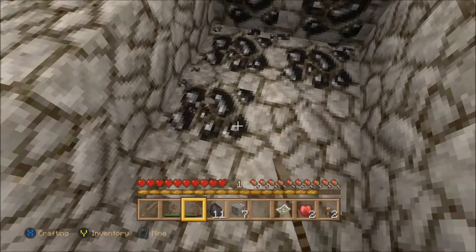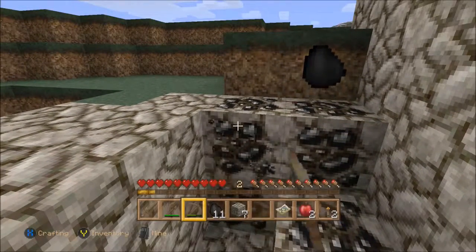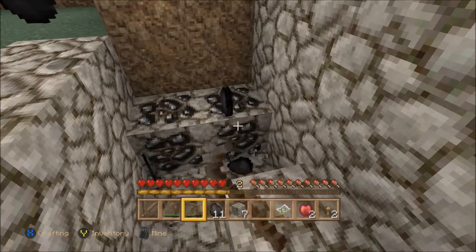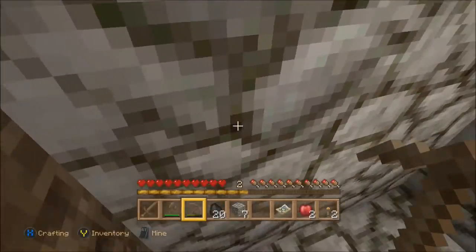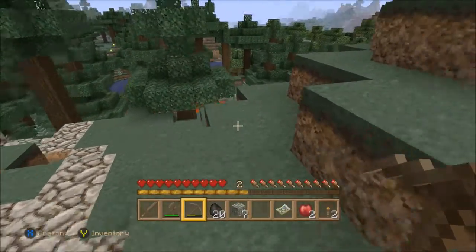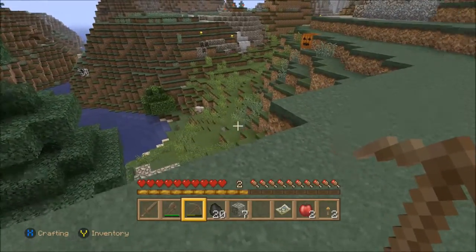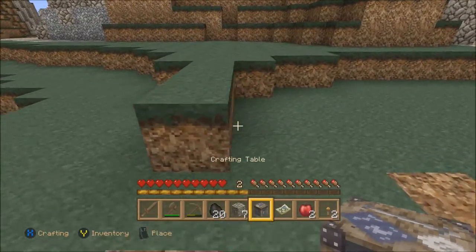Coal seems to be the easiest resource to get in the early game, simply because sometimes it'll just be peeking out of mountains. And I hear a zombie — don't know where it is, but I can hear it. That's louder now, must be underneath us. Good thing we're not going too far down. There's a little lava pit over there — I spawned right next to it, so I was like, shit, that's kind of precarious. Because the game just loves to do that to me.